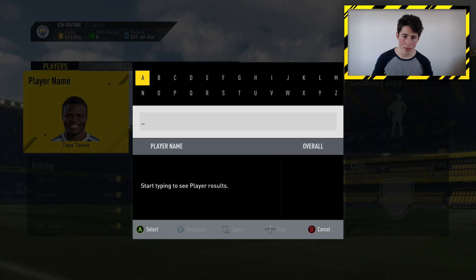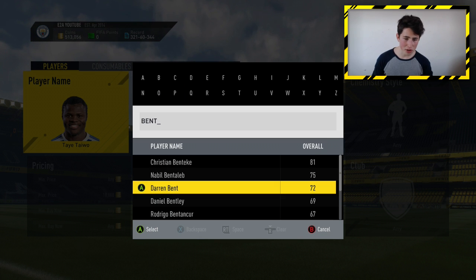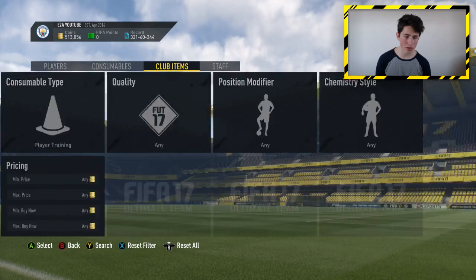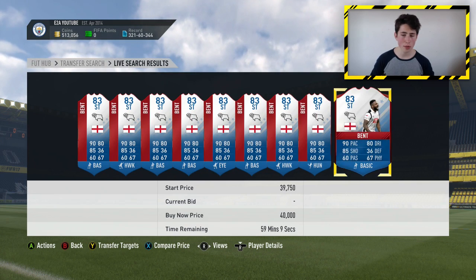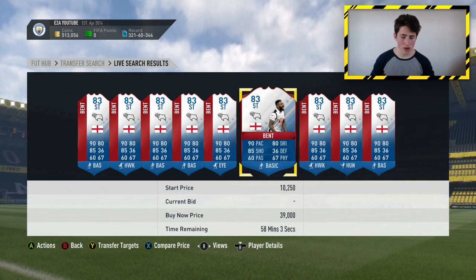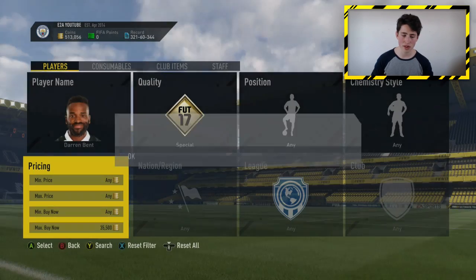I'm going to bid on one final player — Darren Bent from the Championship. We find his lowest buy now is around 39,000 coins. I saw a picture on Twitter from LE96Z where he got him for under 20,000 coins — that's like 20,000 coins profit on one card. So if you can snipe anyone under 35k, you'd be good there.